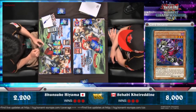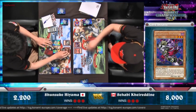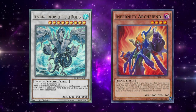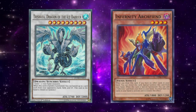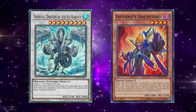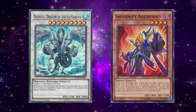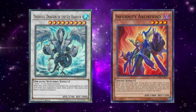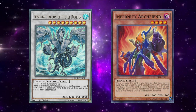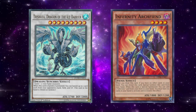The TCG and OCG both had all of these tools around the same time, but the strategy had some main differences in both regions. Looking at the OCG side first, they got the Trishula Infernity strategy. The goal was to use all of your Infernity cards to summon Trishula Dragon of the Ice Barrier as much as possible to eat away at the opponent's hand, field, and graveyard. The main reason the TCG never got to play with this version was due to the fact they never got Trishula until Launcher was already put to one, and Trishula quickly went to one as well on release.